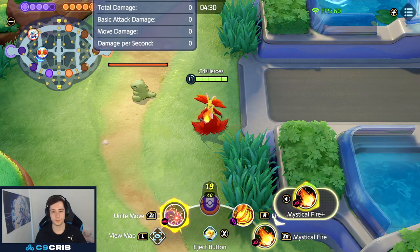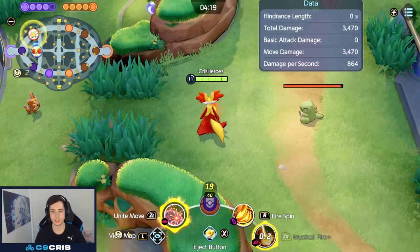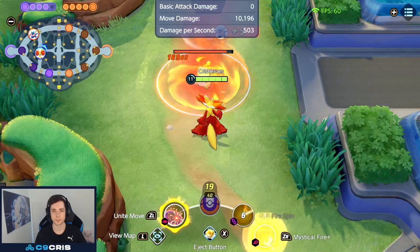On level 11, we pick up Mystic Fire Plus, which is what makes Mystic Fire so strong. It reduces cooldowns on hit — 1.5 seconds on enemy Pokemon, 1 second on wild Pokemon — and it also reduces the cooldown of your other move. So you use Fire Spin, then Mystic Fire, and your Fire Spin is already reduced. You can do another Mystic Fire and have another Fire Spin ready. This is where the Pokemon starts shining — you always want to be level 11 as fast as possible.